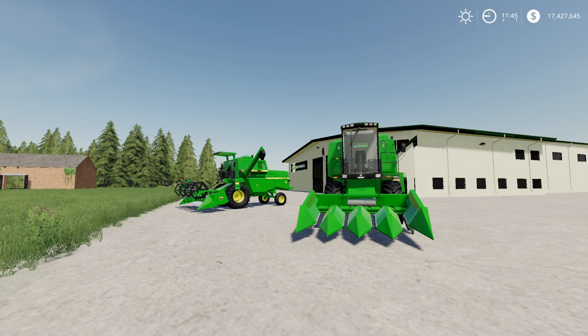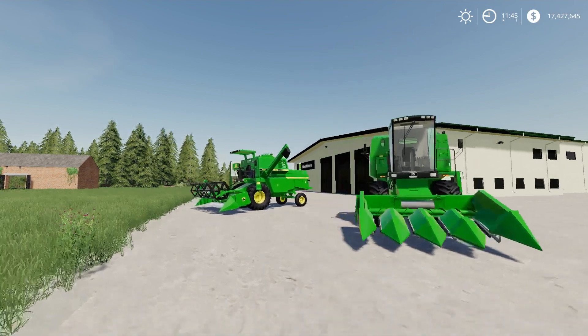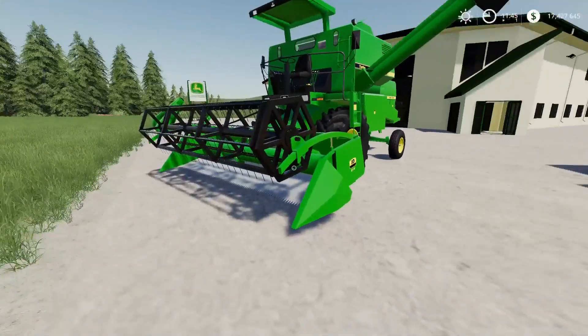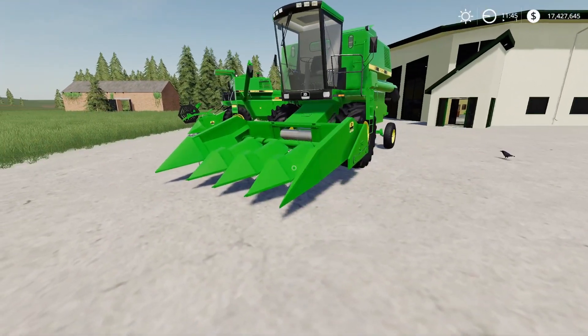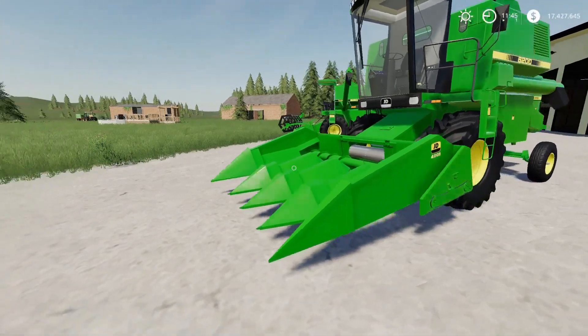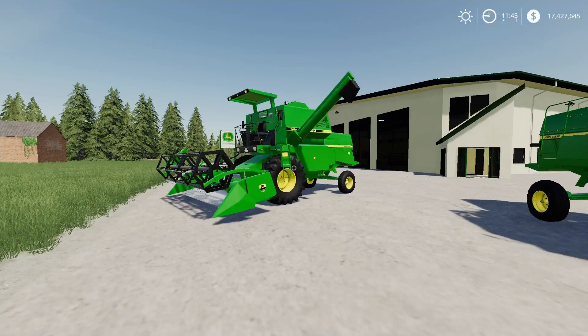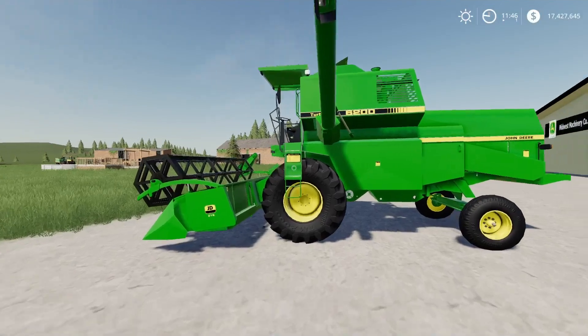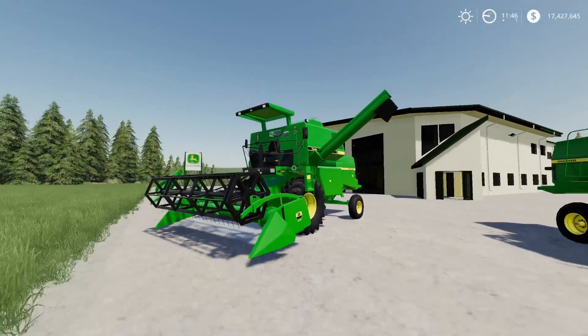The last mod is the John Deere 6200 by Cola. It's not a pack, but there are some variations — it also comes with three headers: the 213 and 216 regular cereal crop headers, and the 4209 corn header. It has a very small capacity of around 3,900 litres. It's really cheap too. The mod hub says this machine was launched in Brazil in 1983, with innovations like a turbo powered engine and hydrostatic transmission. In 1986 the turbo version launched with a 148 horsepower Mercedes-Benz engine — hence the open cab design, built for hot climates.